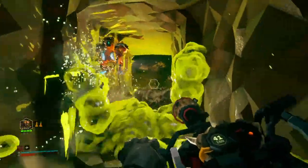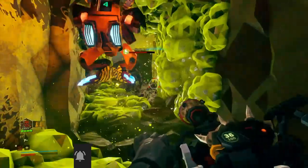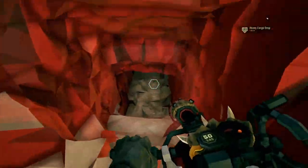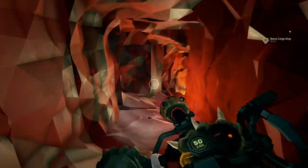So what is the Toxic Driller build and why is it so effective? Well, we've all been on a deep dive going well, then all hell breaks loose and two or three of your teammates drop like flies. It's in that moment you need to adopt a back-to-the-wall strategy, and the Driller class mixed with the right weapons can really get you out of a sticky situation.